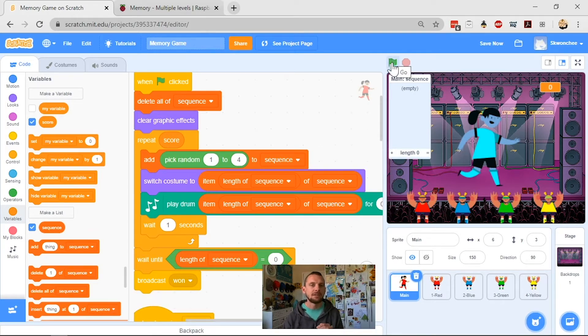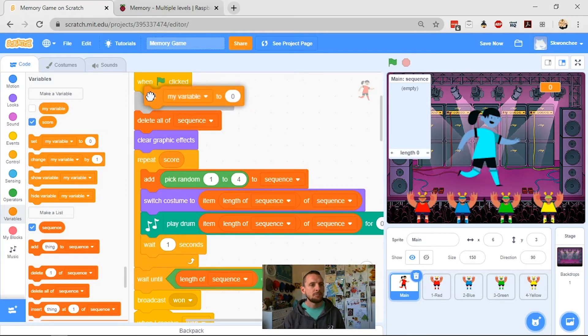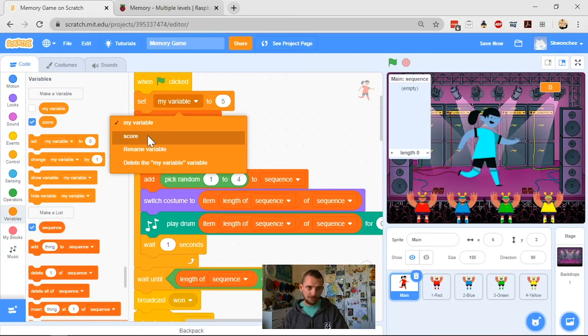Logically I should go straight through to my win condition — it will broadcast and my game will think I've automatically won as soon as I click go. Let's test: yep, score is zero, repeat is zero, sequence length is zero, so I just win straight away — not interesting. So at the beginning I'm going to grab my 'set variable to' block, plug it in, and make that five. I didn't select the 'score' variable correctly at first — I hope some of you spotted that — but now score is correctly set to five.